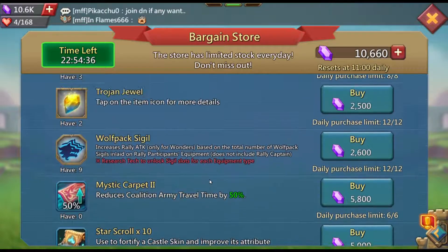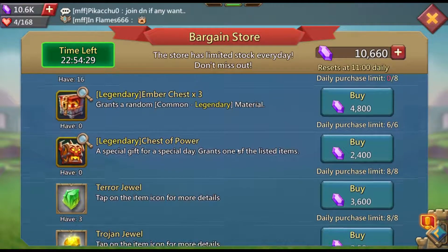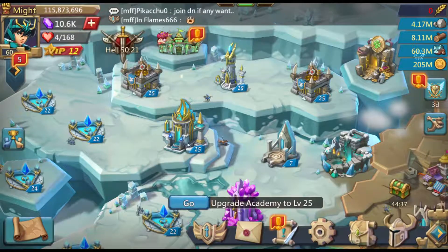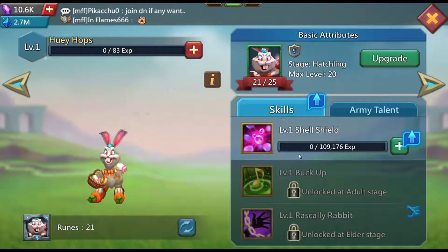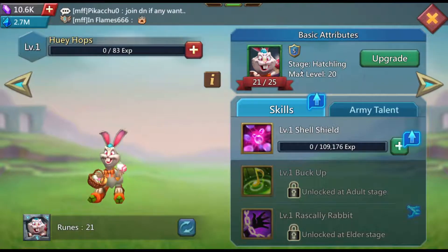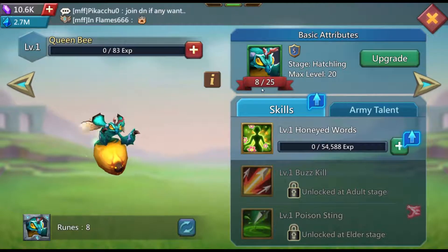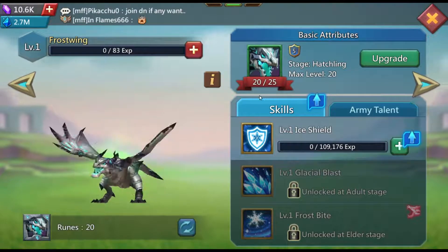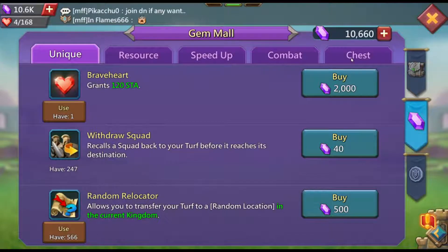I wanted to buy all three, but as you can see I don't have enough gems. I spent all my gems over these three days. I bought the legendary chest of packs so I could upgrade them — I need four Way Hopes to reach the second level, and only have eight Frost Wing and five. If I get five Frost Wing or four Way Hops, I can unlock the second skill. That's why I bought the chest.